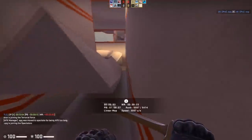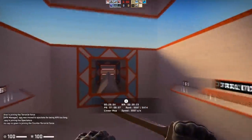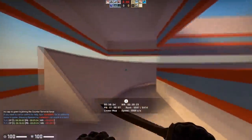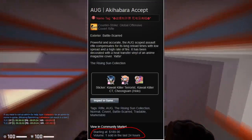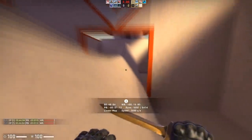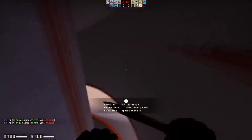To conclude this video, as time goes on and more of these items leave the hands of panic sellers and go into investors' hands, I think the future is really bright for these Shattered Web Operation items. As we can see with the previous collections that came out during Operation Hydra, these items are doing really, really well — especially the AUG Akihabara Accept, which has gained a lot of value recently. So I think we are on a very good track to make some good money off of these items. Just hold strong on them and you can make some good money if you don't think about it too much.